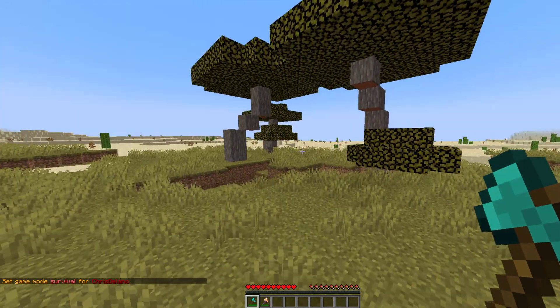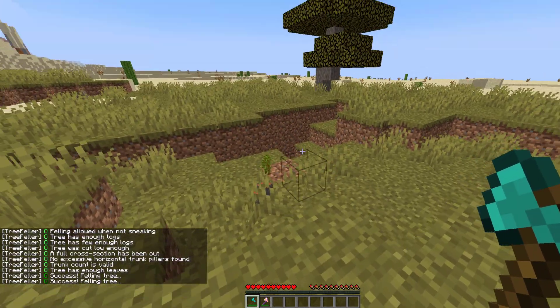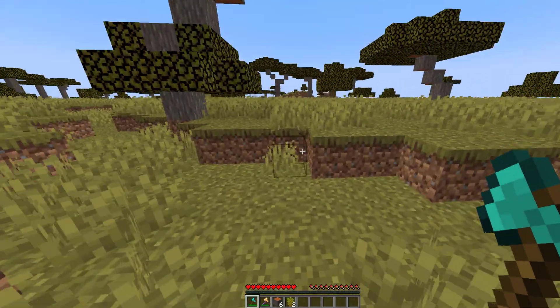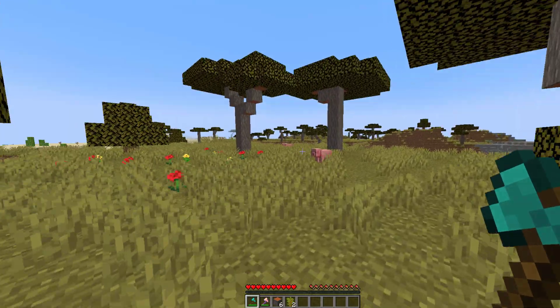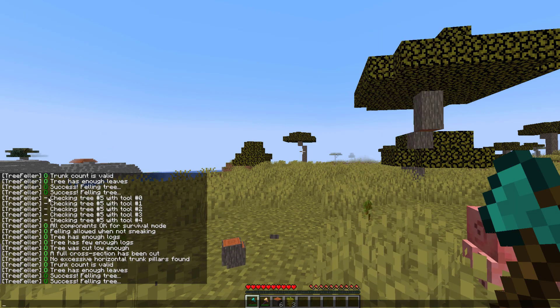So if I go into survival mode and then try the same thing, we are going to have success. The tree is going to fall down. You can see because we're in debug mode it checks all this. It's low enough, has enough logs — and that's something you can change in the config file: how many logs does it have to have to be a tree and to be cut down, how many leaves does it have to have. It's really in depth, and you can see this one ticks all the boxes and will be cut down.